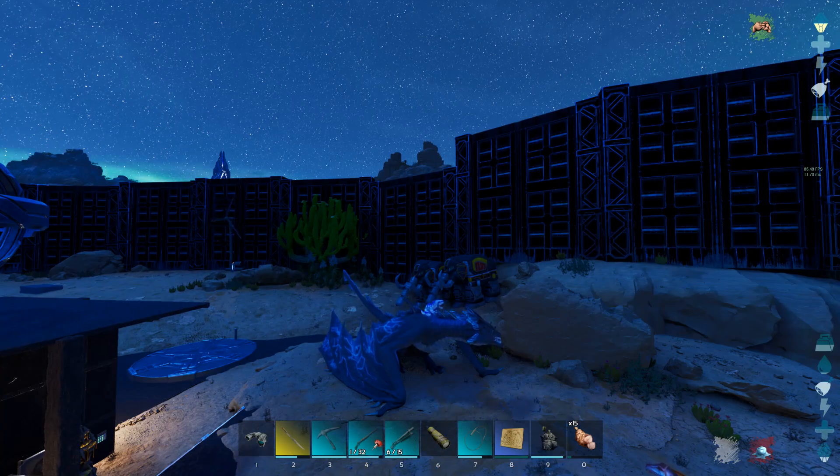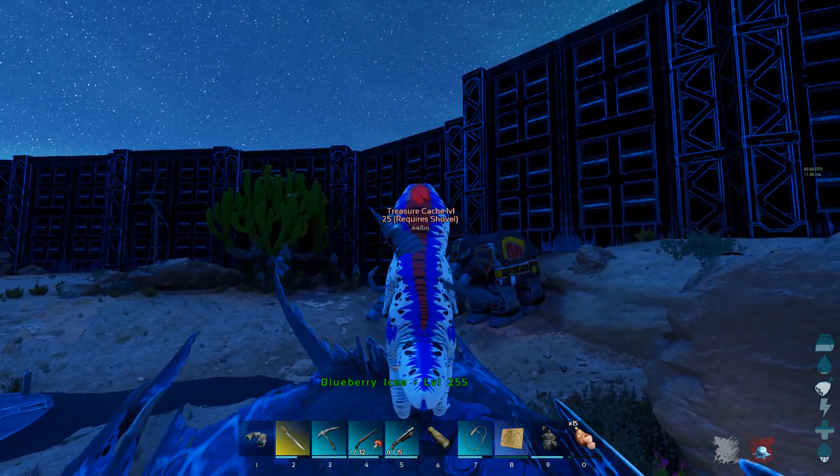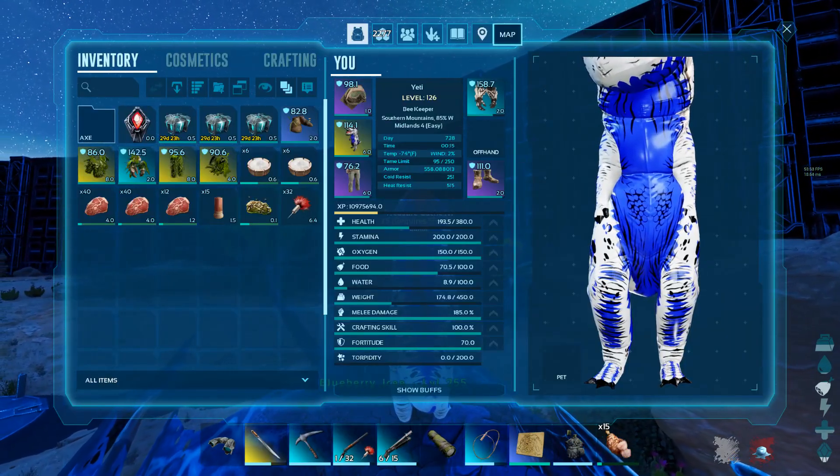So here's a helpful tip. What you're gonna do is press the treasure map in your hotbar, then go to your menu and go to your map.